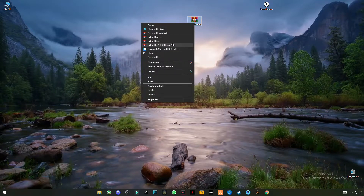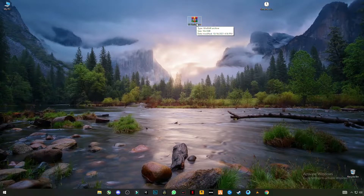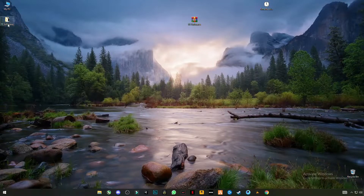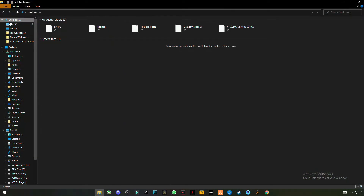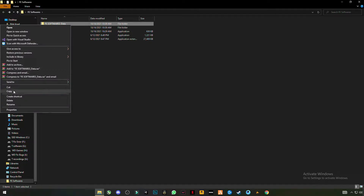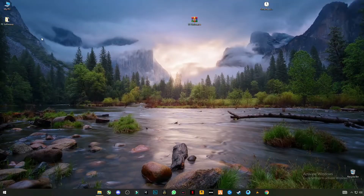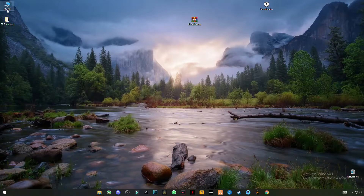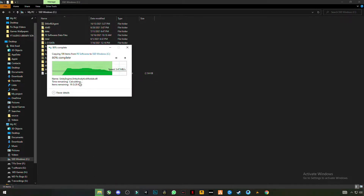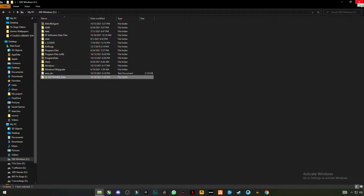To install and run FE Software, first download the link given in the description, then extract it and open FE Software. You will see a file called 'FE Software Data' — copy it, minimize the window, go to My PC, go to C drive, right-click anywhere and click paste.